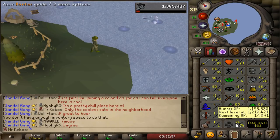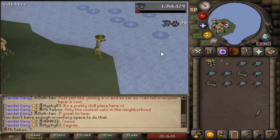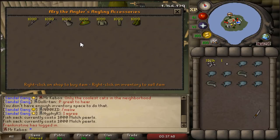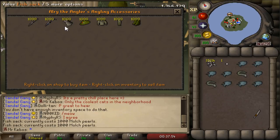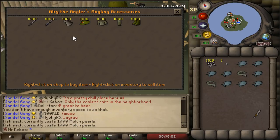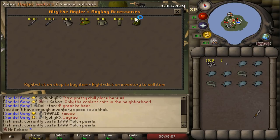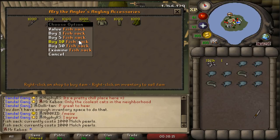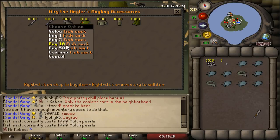The final home stretch is now upon us, so let's get it done and knock this XP out. If you're wondering what I'll be spending my future mulch pearls on, the only real option I have remaining is the fish sack, which is a whopping 1000 mulch pearls. To put that in perspective, that's like getting two and a half angler outfit sets. Once I go for 84 hunter in order to barehand catch ninja implings, this is something I'm going to passively try to save up for.